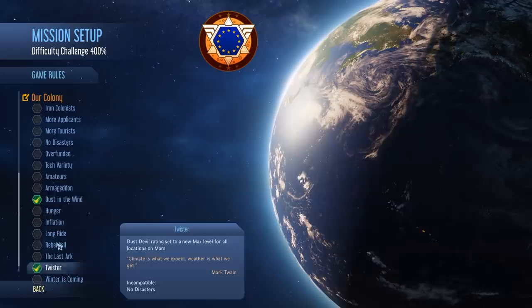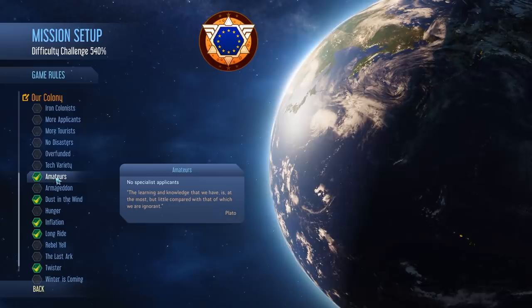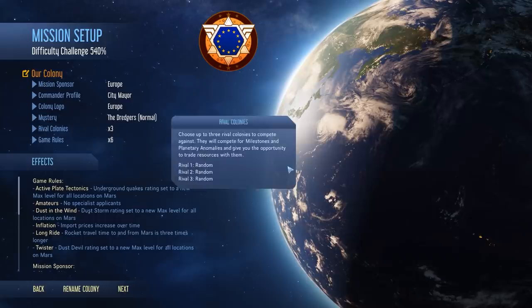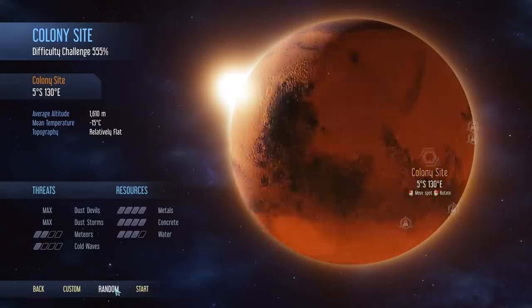As far as game rules, we have a couple of new options. We can turn off all Below and Beyond content — don't know why you would do that — or we can make Marsquakes extremely active and dangerous in the undergrounds, which is an extra 100% difficulty. We'll take that. We'll also go for Twister and Dust in the Wind to make natural disasters a lot worse, Inflation so prices go up and we can't import very much, the Long Ride for more travel time to and from Mars, and Amateurs so no specialist applicants are allowed. That puts us at 540% difficulty.